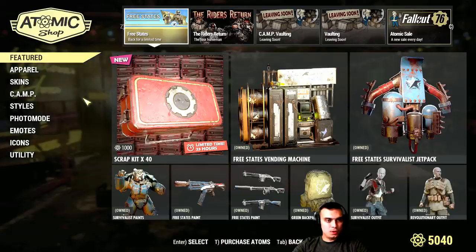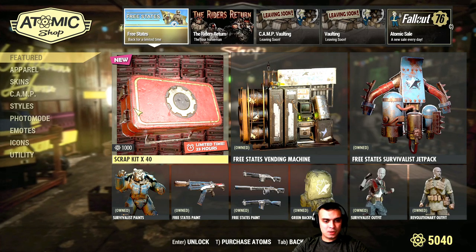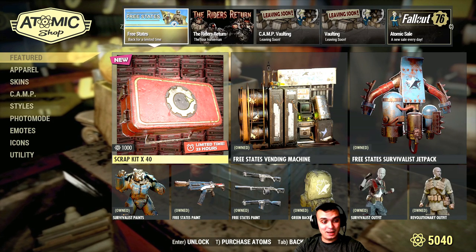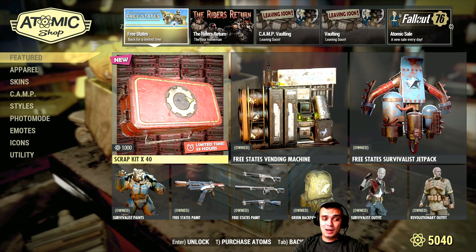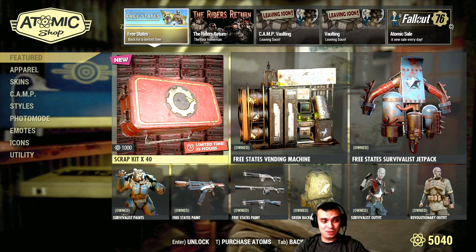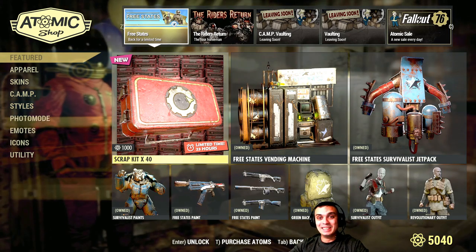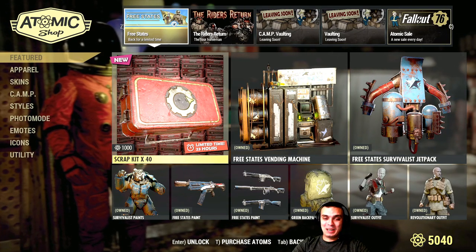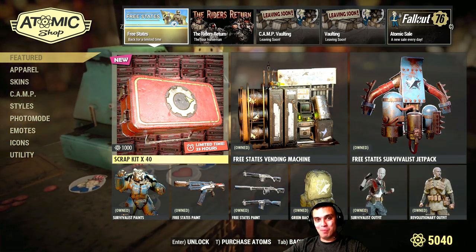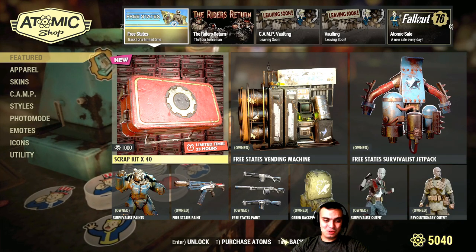Let's start with the Free States page. The scrap kits are the only item leaving from this page within the next 24 hours — 1000 atoms for 40 scrap kits. I'm not going to go for it. I don't think a lot of people use these scrap kits because they only scrap junk. I usually farm weapons and armors that need scrapping, not junk, so these scrap kits are sort of pointless.